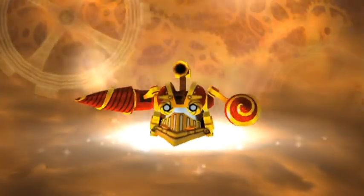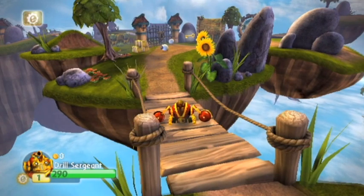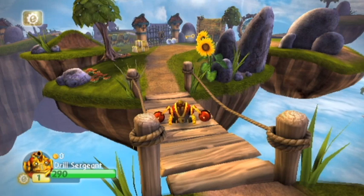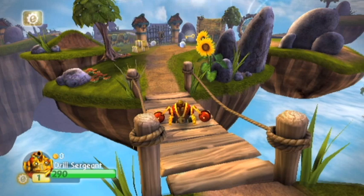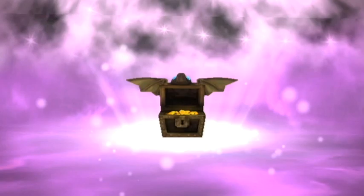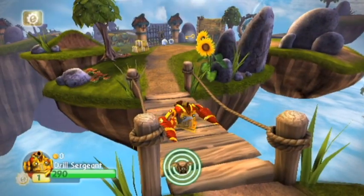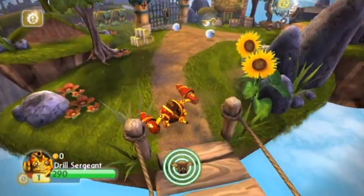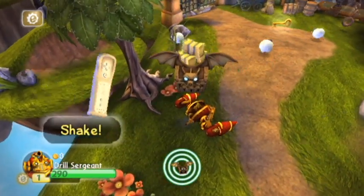I'm going to warp in Drill Sergeant. I should also mention, there's something called an Adventure Pack, which opens up a new area and comes with a Skylander and some items for the game. The Pirate Seas Adventure Pack comes with the hidden treasure. If you have this, keep it on your portal at all times because you actually get a free treasure chest — basically free money.